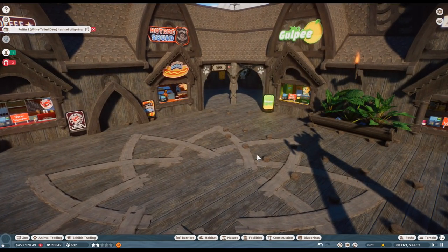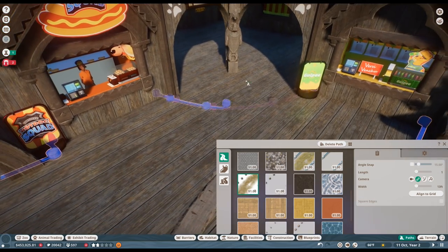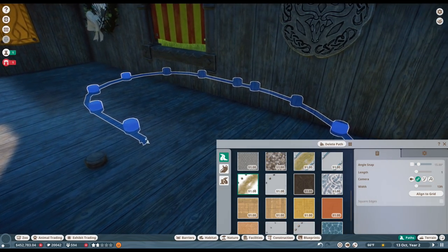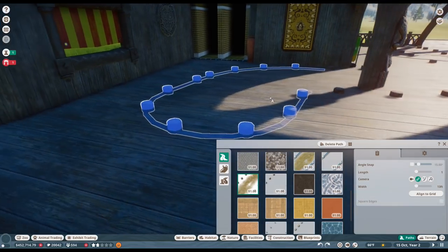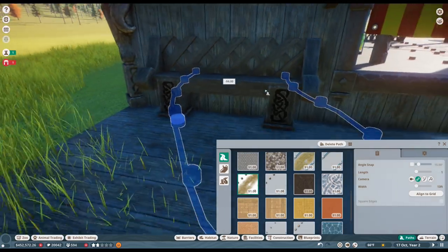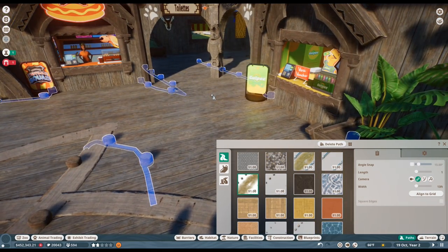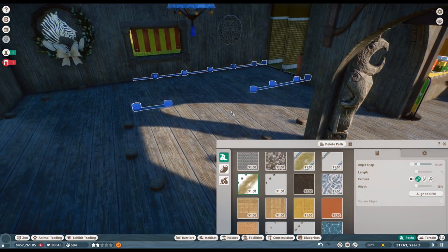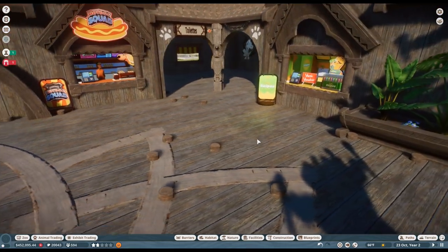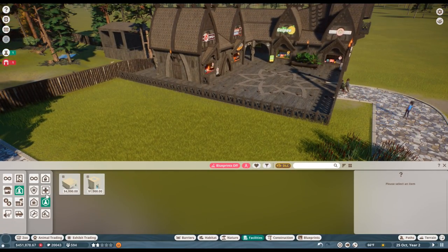Look at all the money people could be spending over here — just think about it! They'll be able to come in and hopefully spend a ton of money. We'll put in a nice spot for people to have a picnic and some nice spots for the ATM machines. Oh, there are bathrooms back here! The guests are going to be so happy. Rule number one from all those years ago in Zoo Tycoon: always take care of their bladders — very important.